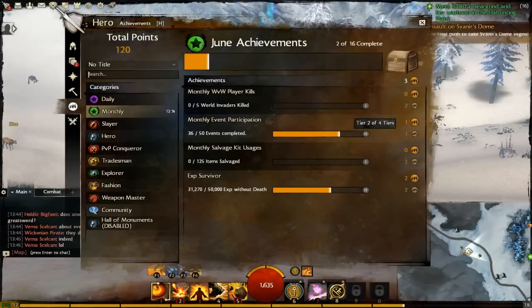The monthly ones — in the beta this one would probably be a bit better to get, because by the time the beta's over this isn't going to reset until the next beta. As you can see, that's World Invaders killed, Monthly World Player kills, Monthly event participation — I've taken part in 36 events. Monthly salvage kit usage — I'm a lazy one and I don't use salvage kits too much, not in the beta anyway. There's not much point in gathering stuff.